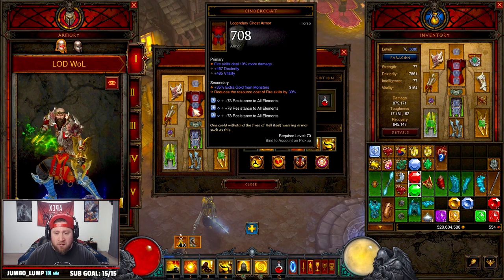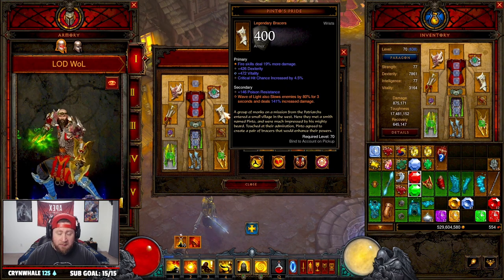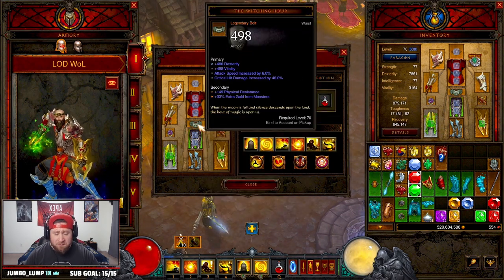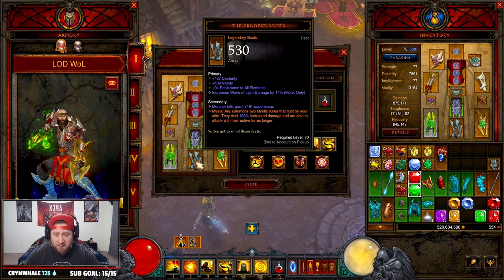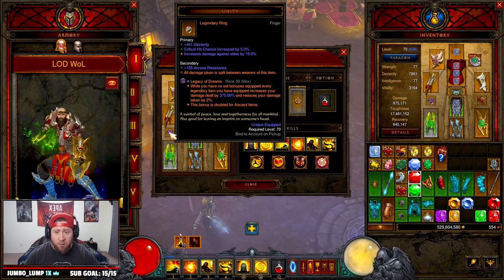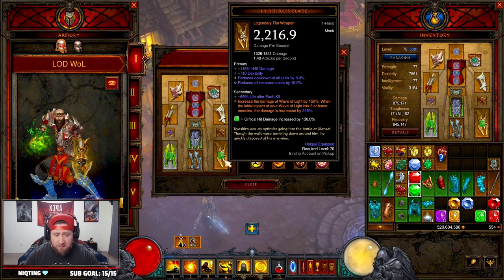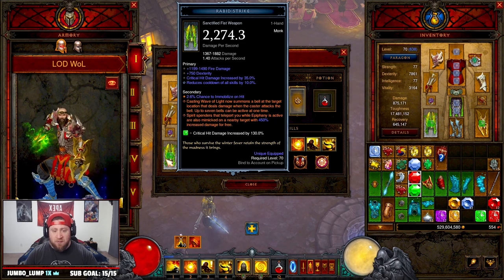Cinder Coat reduces the fire cost of our abilities — we're doing everything in fire, which is great. Pinto's Pride for additional slowing of enemies and additional damage. Squirt's Necklace for double damage. Witching Hour is a solid belt for additional damage. Blackthorn's Jousting — this is great, you can swap it out for anything. Crudus Boots — definitely have these for the two Mystic Allies and increased damage. Convention of Elements for added damage. And then Unity to help with increased damage against Elites. For our weapons, we're going with Kaishiro's Blade — increases the damage of Wave of Light and it'll impact three times, which is awesome. Ravage Strike is huge — your Spirit Spenders will teleport you there.